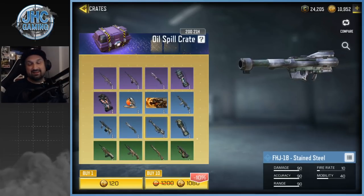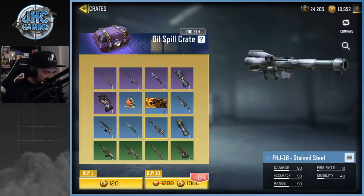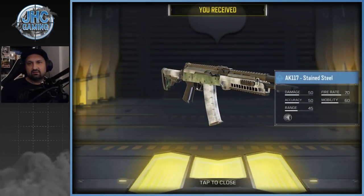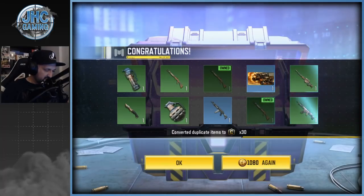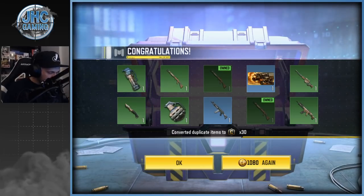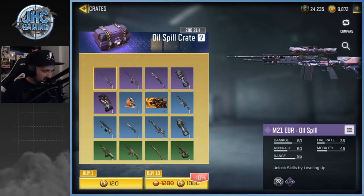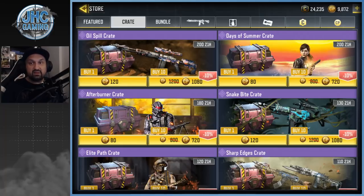Not gonna go crazy on that crate. If there was something I really wanted I would probably open 50-60 crates, but there's nothing I want so let's just get 10 and see what we get. We got the AK-117 — nice, it's one of my favorite weapons in BR but I've got some really cool ones already. We didn't get the FHJ. We got the Check Engine calling card, the BY15, a couple uncommons — nothing crazy.